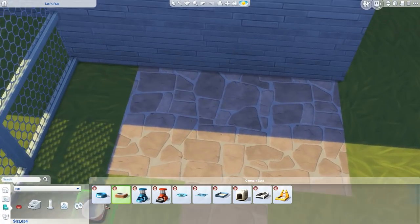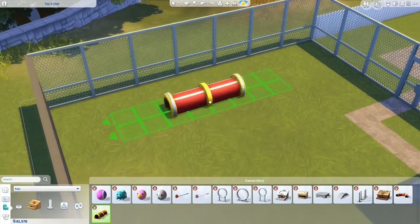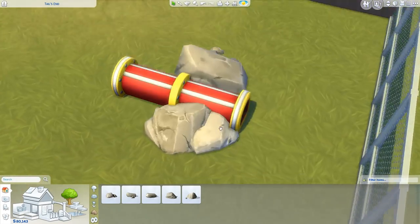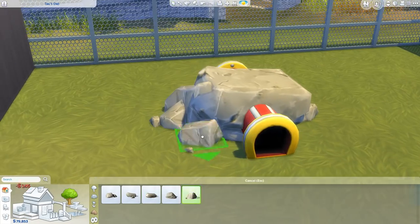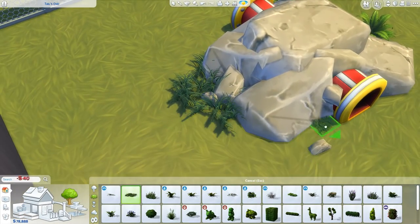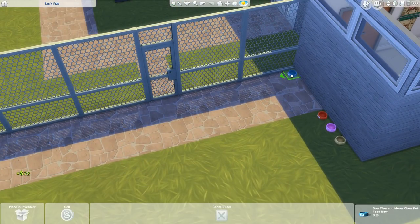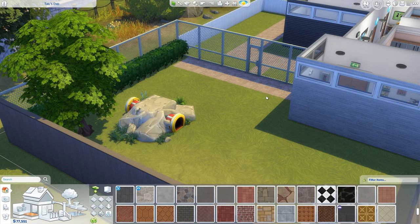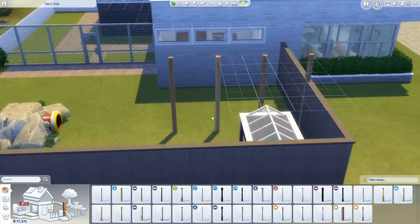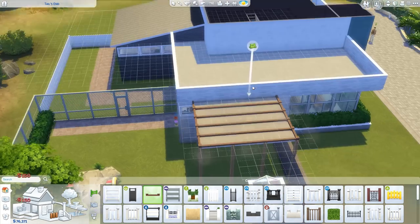Now we're finally moving outside to the play area. One thing I didn't have in here which maybe I should have done - it would be completely useless - but maybe a kennel, because sometimes after surgery they'll hold the dog overnight. Our dog certainly had to be there for a couple of nights once after surgery. Maybe I should have done that, especially with the outdoor play area. I apologize for that. But we have a bunch of pet bowls out the back and I've got an agility tube going through the rocks there, which I thought was kind of cool. I'm not sure if it works - I'll load up the game and see.